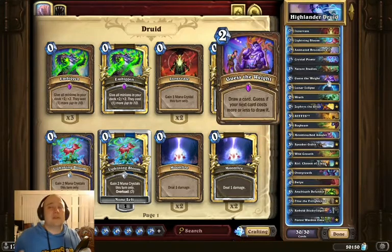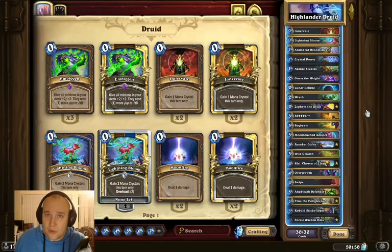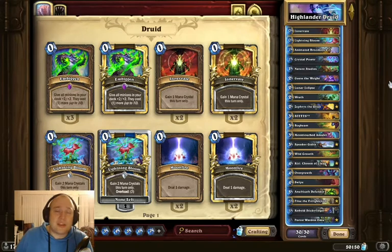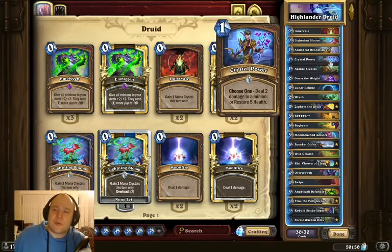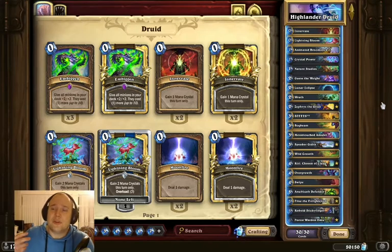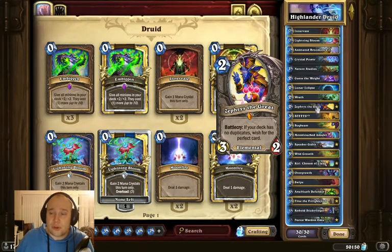Like many regular Druid builds, you really want to ramp up. You have two ramp options you want to mulligan for almost always: Wild Growth and Overgrowth. However, when you're up against Shaman, Demon Hunter, or whatever aggressive deck, you won't throw away stuff like Crystal Power, Lunar Eclipse, or Wrath — you want to keep those to have some early presence and early board control. Sephiris is also always a keep; even without ramp you could drop Sephiris on two to get ramp on three.